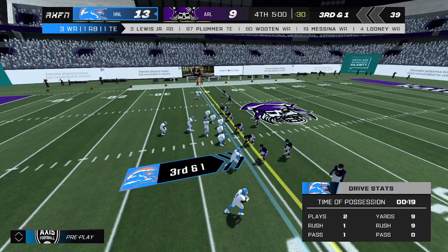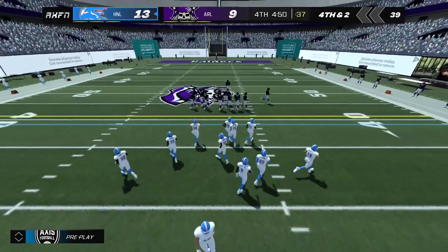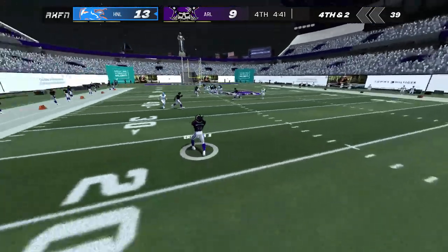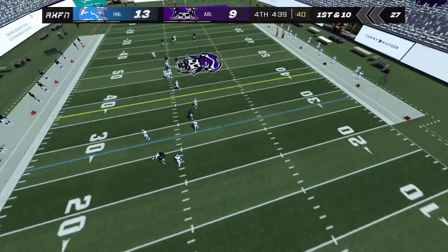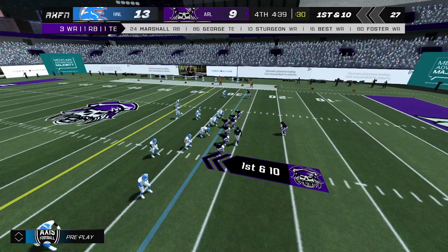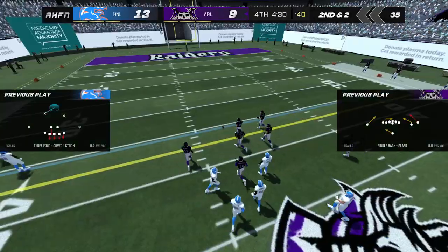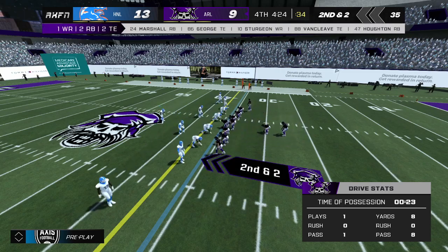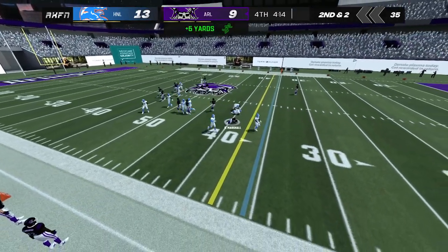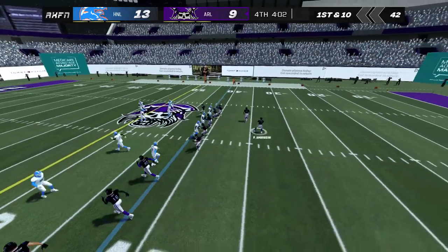Number 3 takes the ball. A conservative run call on third and long — you don't want to unnecessarily take any risks there and end up in a situation that's difficult to recover from. Number 30 takes the kick. It's a one-score game — you have to feel good about your chances here if you're the offense. Let's see how they execute. Number 17 looking to pass and he's tackled — that will bring up second down. The runner dodges away — that will move the chains. Regardless of who is in the backfield, they're making it a point to create those running lanes.